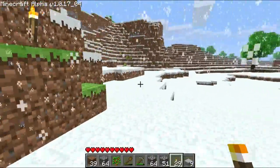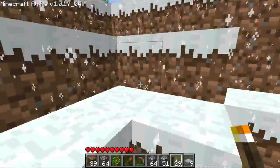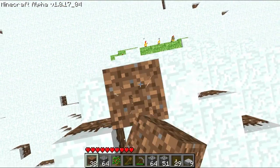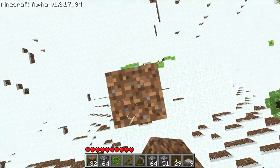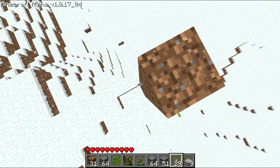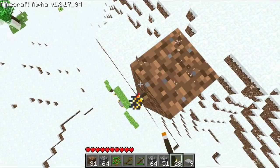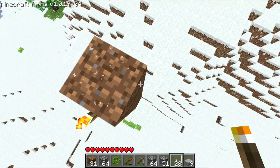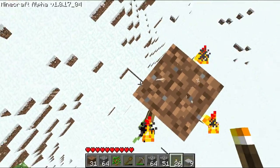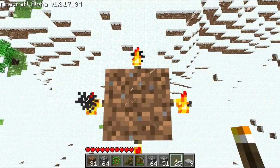That was back before I knew how to make doors — I knew what doors were obviously. A good thing to do is just build a beacon. Don't make it too high that you can't jump off of it — oh shoot! If I fell, that would have sucked. You don't really need to do it on all sides because this torch will illuminate this side.